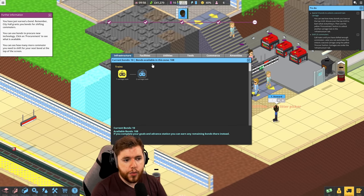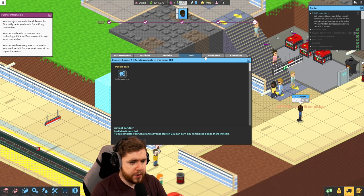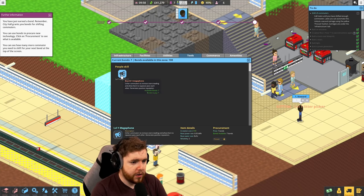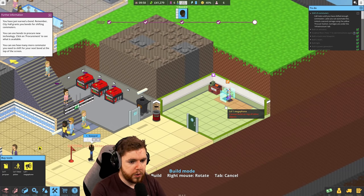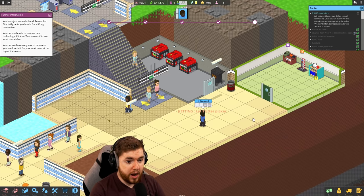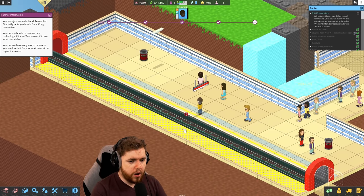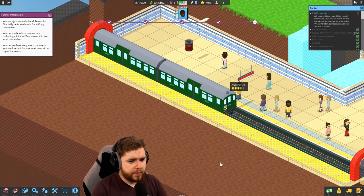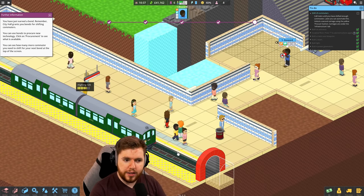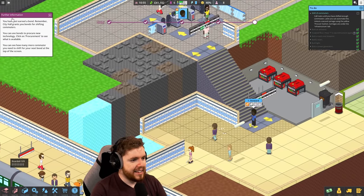It wants me to move 25 commuters. I have 10 bonds available so I can do that. In terms of facilities, we can get a megaphone - let's procure that, I want it. We'll put it in there, which means you fella can use the megaphone as a priority as well. Let's let the game run and see what you're doing. You're getting the litter picker, which is fine. We have quite a few people waiting down here, so we'll call the train right now. Now he's going to go use the megaphone and yell at people.